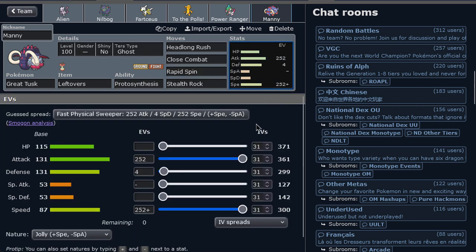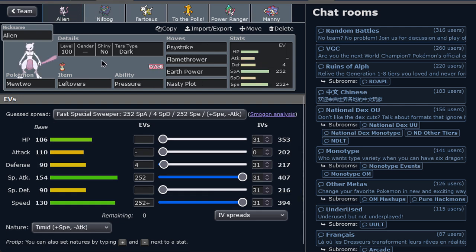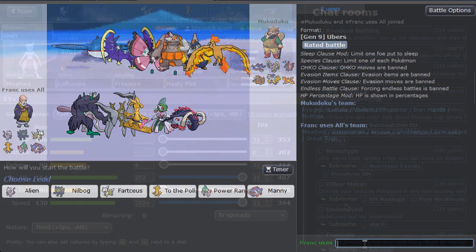We want to have some hazards in Ubers since there's not that many hazard removal in this tier, so the more you can have the better. I think I'm trusting more to do with Rocks plus the Screens - that's more than enough. The sets may change, but Mewtwo definitely not. I think Mewtwo can get at least a kill very easily, if not more than that. I'm excited - Mewtwo is incredible. We're back to the Ubers tier, so let's see how it goes.